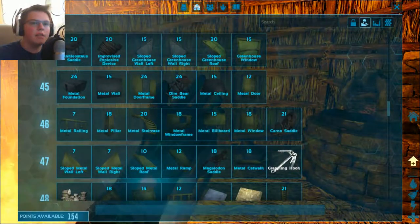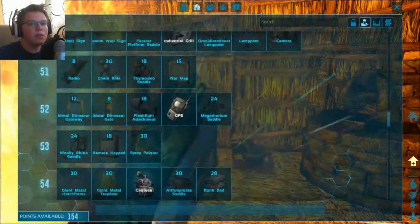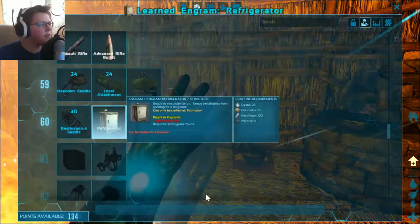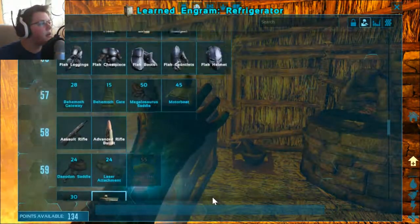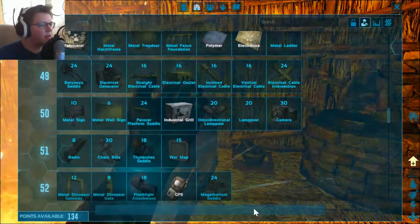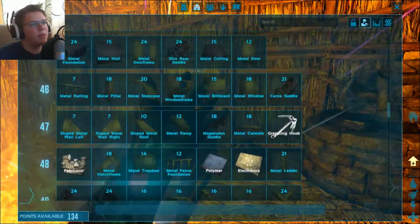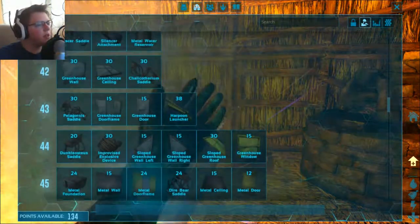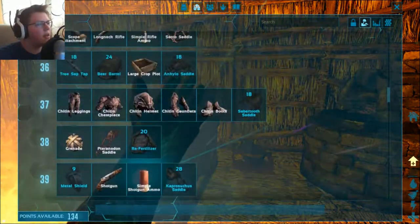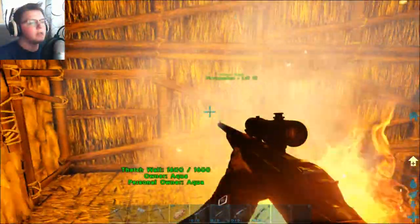In single player you actually don't get all your engrams even at level 100, so what you have to do is pretty much use admin commands to get them — and it's not really cheating because it's literally the only way to unlock all of them. Right now there's not really much to unlock. I won't unlock things I don't need — like the war map, I'm never going to need that in single player. I'll just save points until I need them.